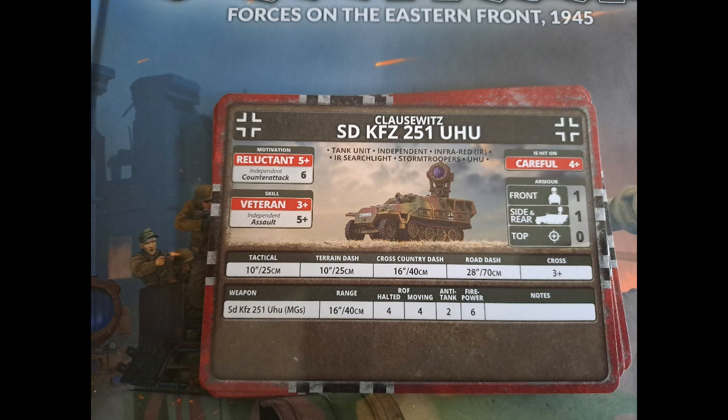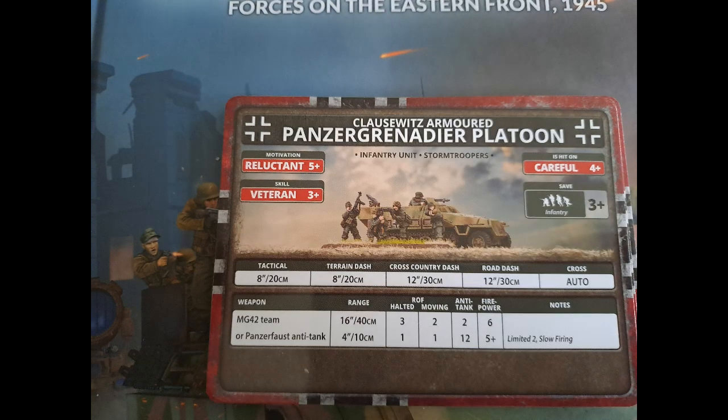The SdKfz 251 UHU just goes around shining its light on things. As soon as dawn turns up these guys get sent to the rear — they're really just one point and I use it to get a more rounded reserve. I might buy a pack or two, maybe one might just be enough, but still quite a fun little unit. The Panzergrenadier Platoon in this formation is, as you'd expect, careful, veteran, reluctant — but hopefully these guys can stick around a little bit better attacking at night. Because they're in the formation they can move around as well, and they're going to be in half-tracks.